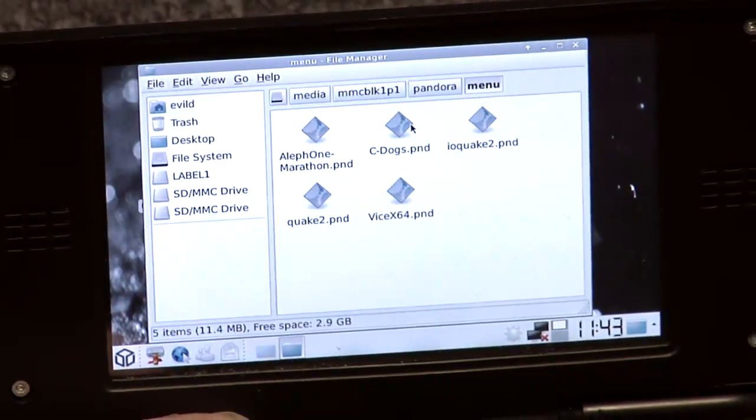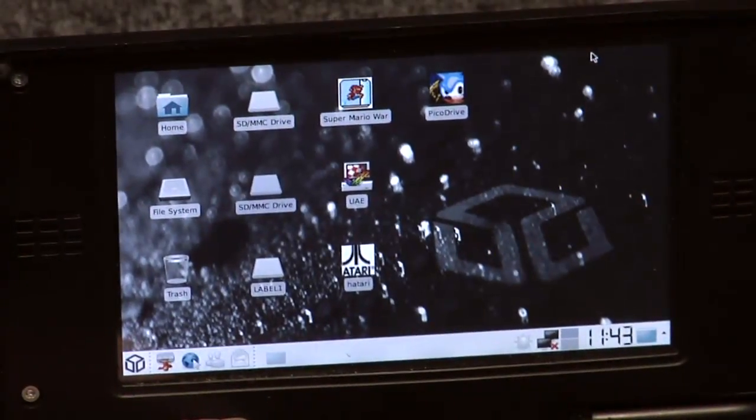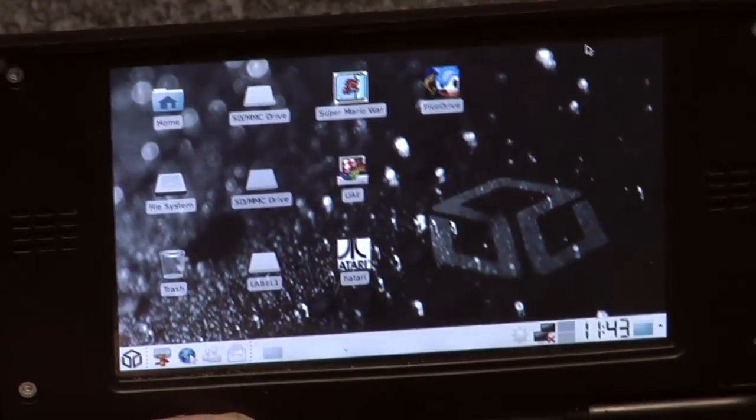So if you want to install a game, simply download it, put it on the SD card, and there you go — they are automatically discovered.